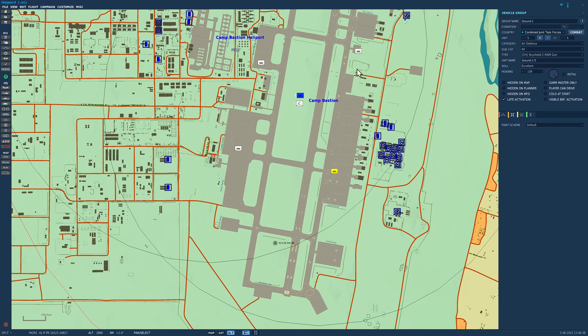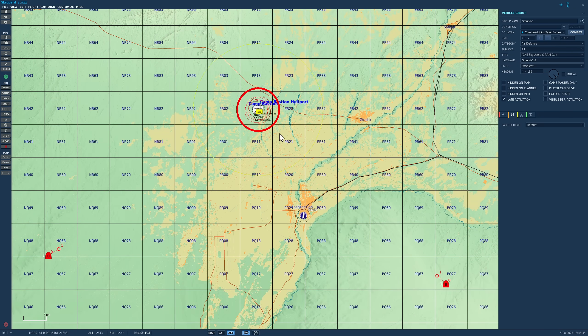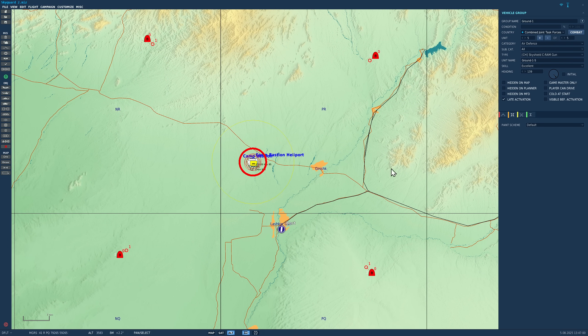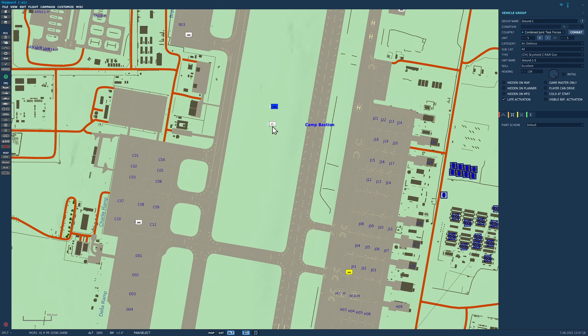In today's scenario, we are protecting Camp Bastion in Afghanistan. Attacking it will be cruise missiles fired from tens of miles away by bombers — worst case scenario. Instead of coming in along the same vector, they're all going to come in at exactly the same time from four different quadrants and four different angles, making them much harder to defend against.